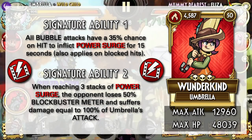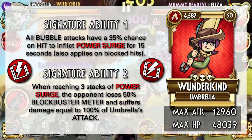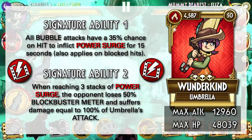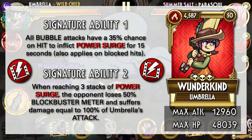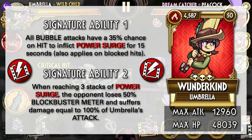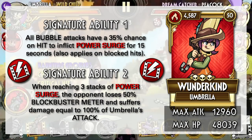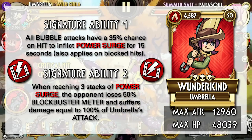Finally, we have Wonderkind, the oddest of the bunch. Unlike the rest, Wonderkind focuses primarily on the Power Surge debuff, which makes Projection Lands a big staple for her abilities. Once you stack up 3 Power Surges on the opponent, they lose meter and are damaged by Wonderkind's attack, which caps at almost 13k — the highest attack stat of all the Gold Umbrella variants, which already makes her very good at dealing damage to tough opponents. Given Umbrella's relatively high hit count, the Blockbuster meter reduction is also a nice touch. Overall, I didn't like Wonderkind at first but she has definitely grown on me. She doesn't really have a whole lot of utility, but it's just pure damage, which works well in her favor. I'd say she's pretty solid.